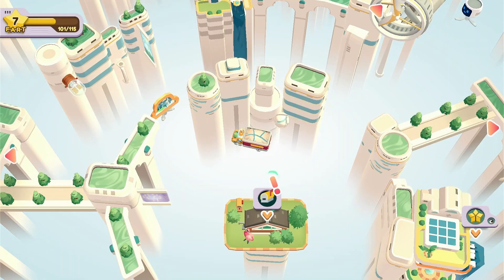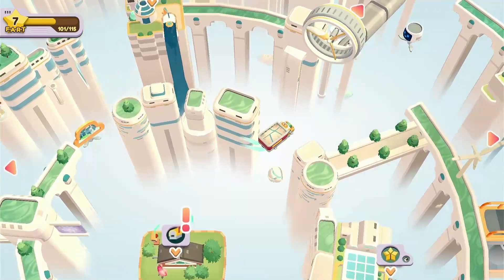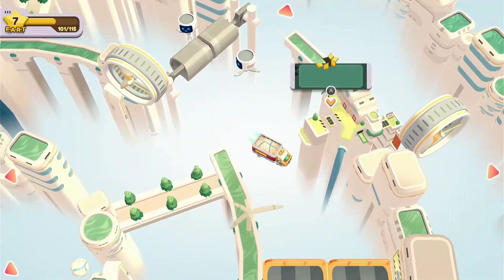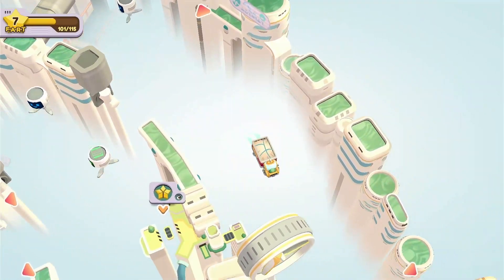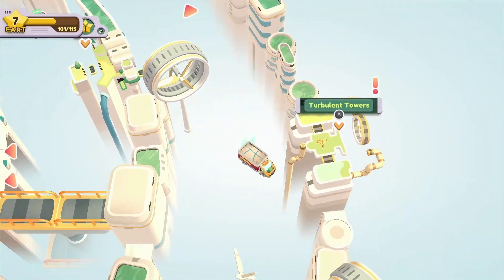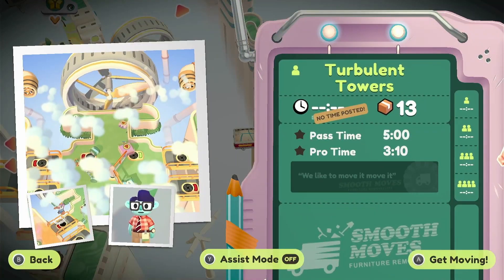Hello fellow movers! In this video we are doing Moving Out at the Turbulent Towers — an easy way to get all the objectives. To get to Turbulent Towers, you go to Pactropolis City and head all the way over on the right, and that is Turbulent Towers.